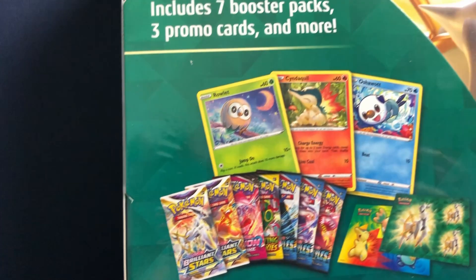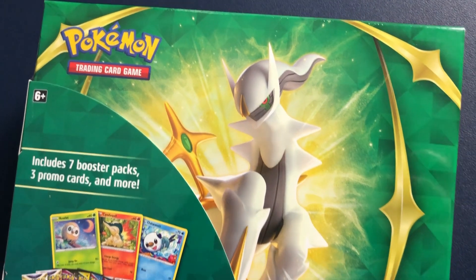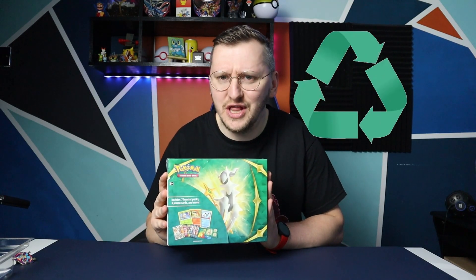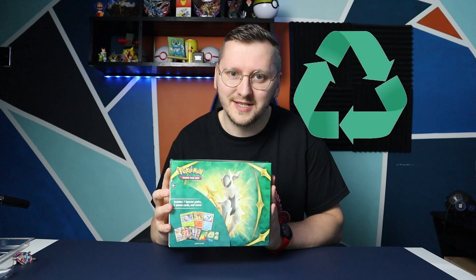Hello and welcome back into Tommy's Dynamax Den. In today's episode we are opening the hottest product on the market. It's time for Collections Chest Spring 2022. I got myself an American ecologic version of it. So why not save a planet and open the cards? Let's just get into this.